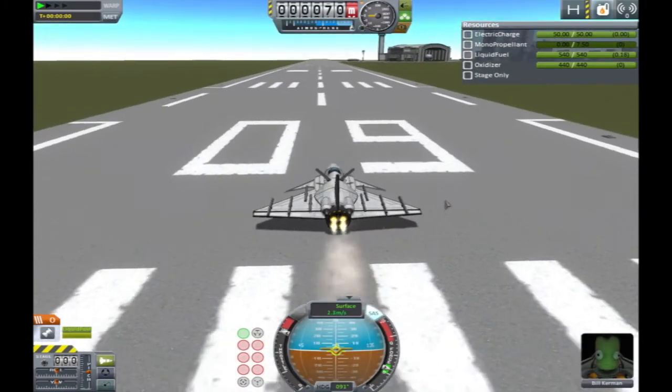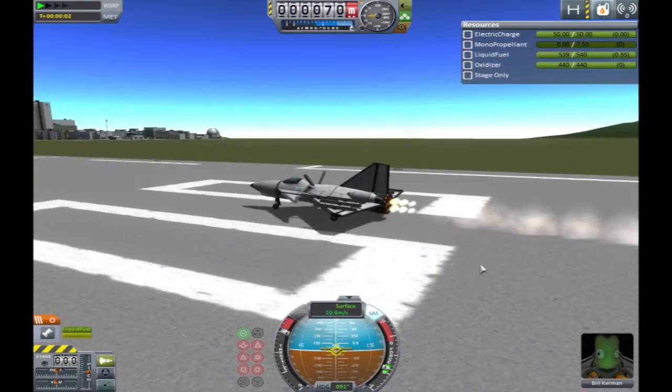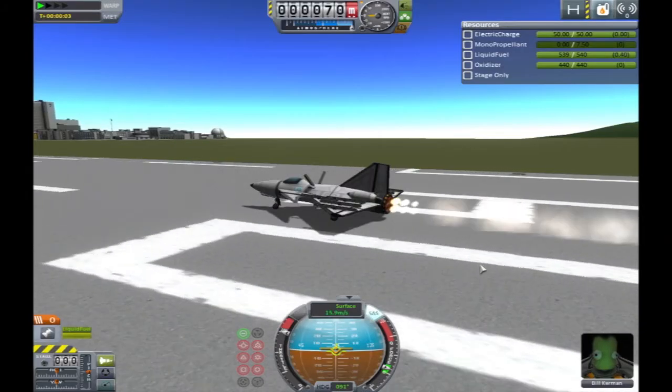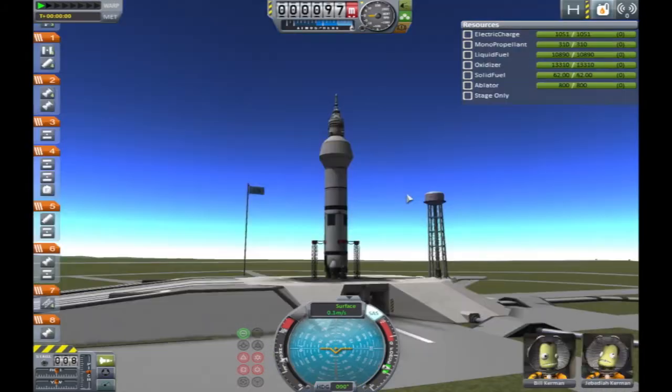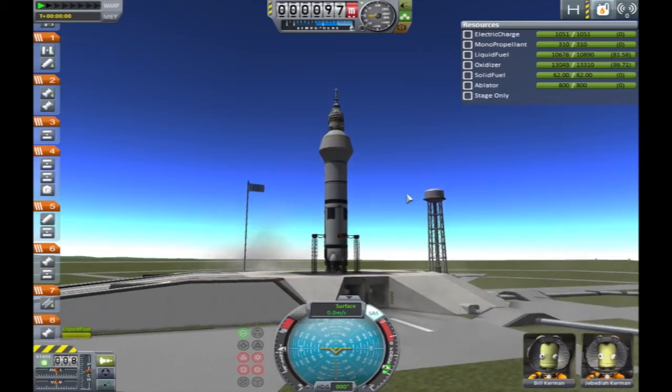Step 9. Know how to use the controls. The arrow keys and mouse move the camera. WASD turns the craft, Q and E roll the craft. C toggles the IVA view, V changes the camera view, M toggles the map, left shift increases the throttle, left control decreases it, Z activates full throttle, X cuts the throttle, space launches and detaches stages, T toggles the SAS.